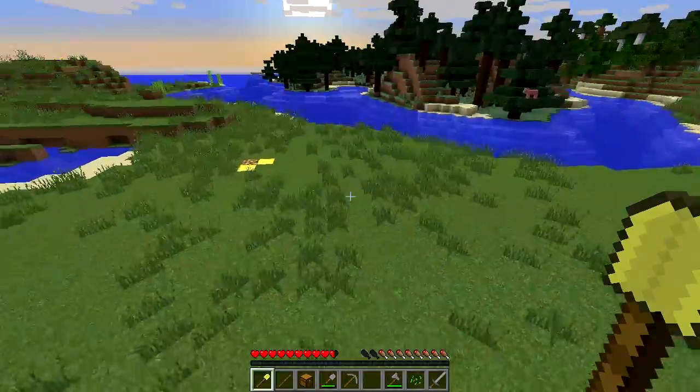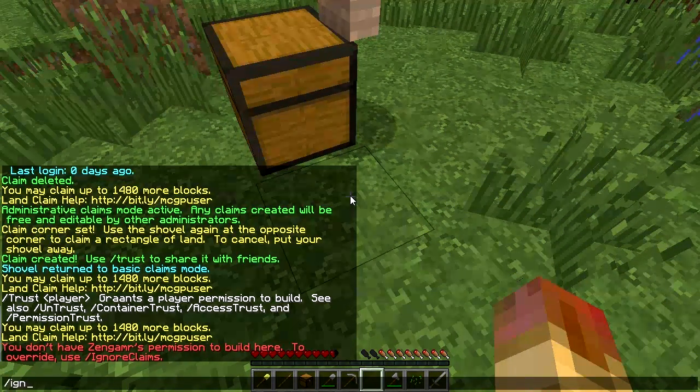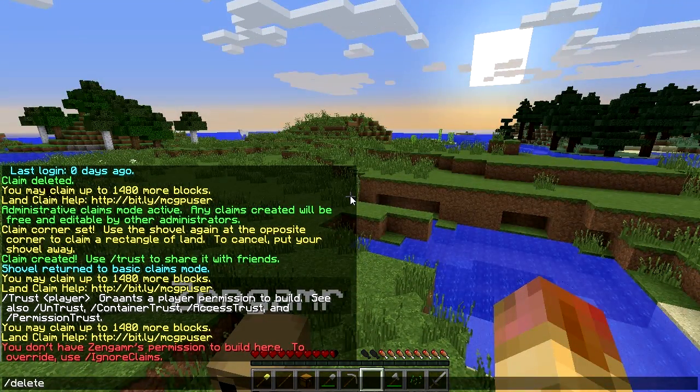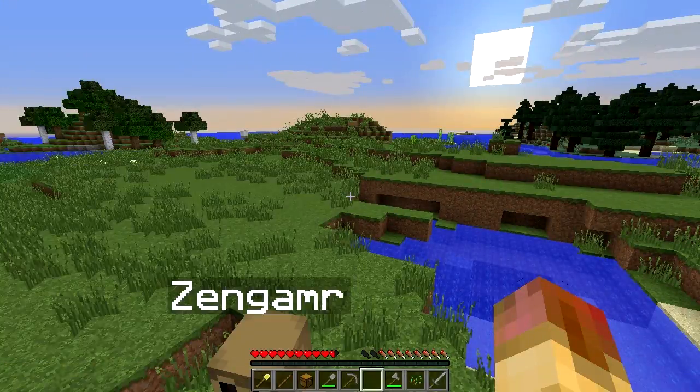Even as an admin you can't edit other players' land by default, which I think is a nice touch. You can use /ignoreclaims to bypass that — we'll go over all the permission nodes at the end. You can delete another player's claim by doing /deleteclaim while hovering over it, or you can do /deleteallclaims and then the player name to remove all of their claims. For example, if you banned someone and they're never coming back, you can wipe all their claims with that command.